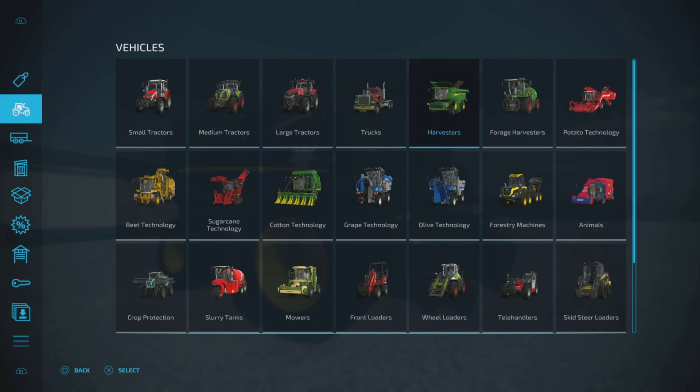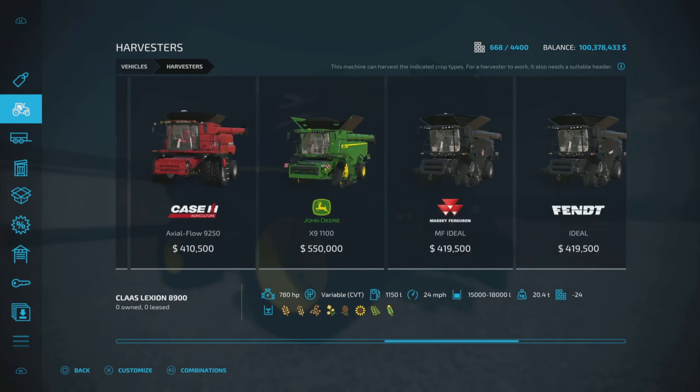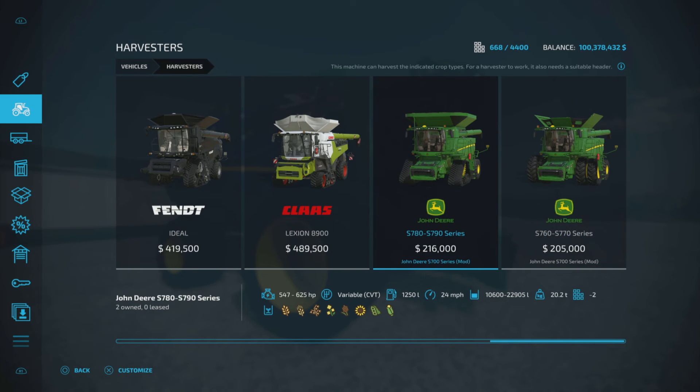Let's find it in vehicles and harvesters. Here they are — the S780 to S790 series, $216,000 and up to 625 horsepower, with up to 22,905 liters of capacity. And as I said, 40 slots.